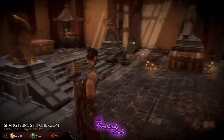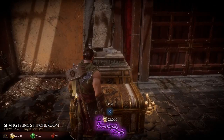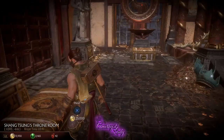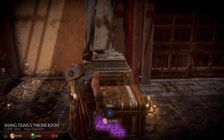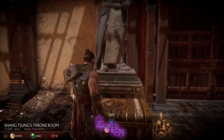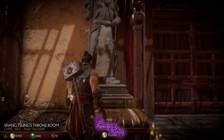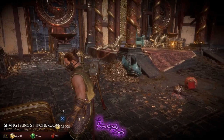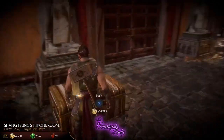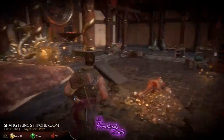Okay, here we go. In order to access this particular area, you do need to have all of the heads on a pike in a specific part of the crypt. If you do not have this done, then Shang Tsung's throne room and the cache will not be open to you. There are two separate sections to this entire area, and you do need all of the heads on pikes in order to access all of it.